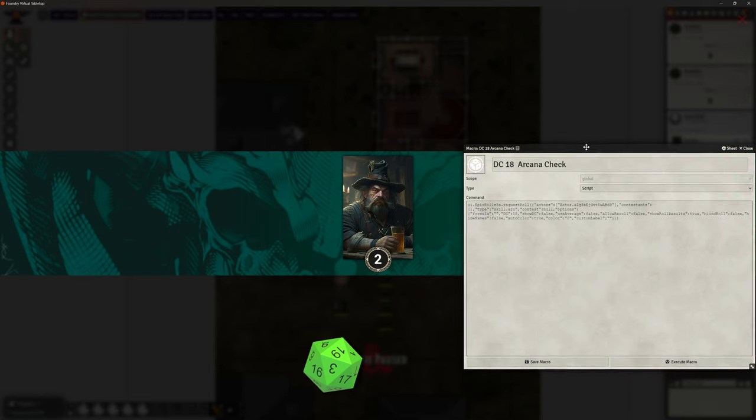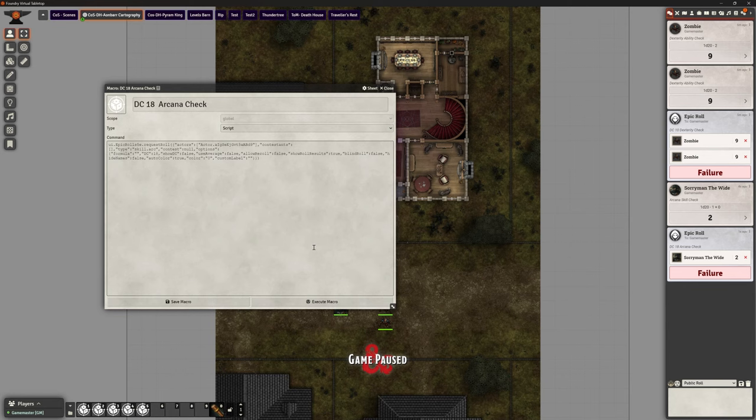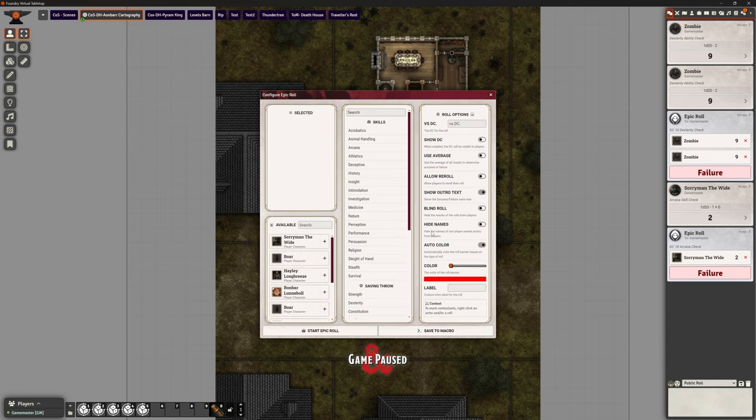I would strongly recommend you don't overuse it — save it, otherwise it becomes the norm rather than becoming epic. I can execute this macro right now, and of course you can see that happening behind us in the background — it's doing it for Soryman and he can make his rolls. So it's going to save all those settings and bits, which is nice. If it's one you're going to use more than once, maybe you choose to use epic rolls every time there's a death save. And there was a death save option on there under saving throw — you might choose to say that every death save is an epic roll because that's quite a major event. So you could do that and decide how you want to set that up, create a macro for it.